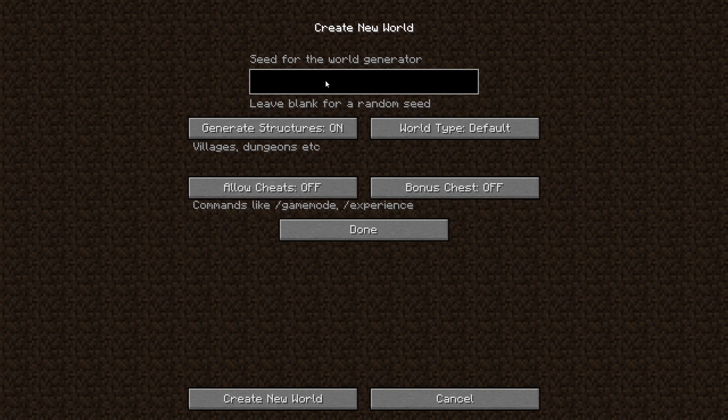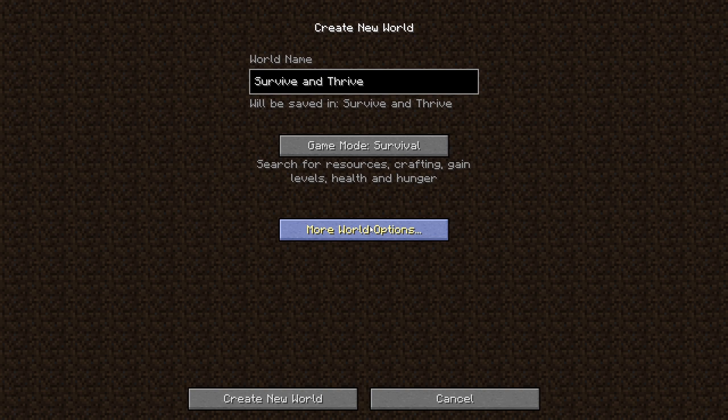We're going to go to More World Options and type in a seed. We're going to use the same name as the world: Survive and Thrive. The seed essentially dictates what the world is going to look like, because this world generator generates the world dynamically and procedurally. If you share that seed with somebody else, they're going to get the exact same world. We'll keep Generate Structures on, world type on Default, no bonus chests, cheats off — and now we are done.